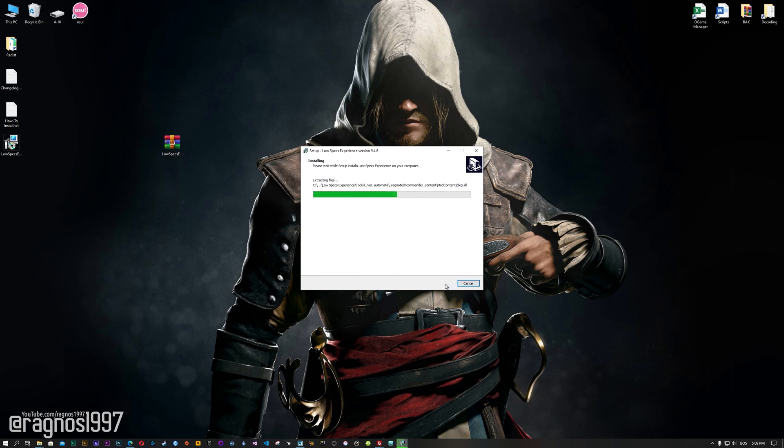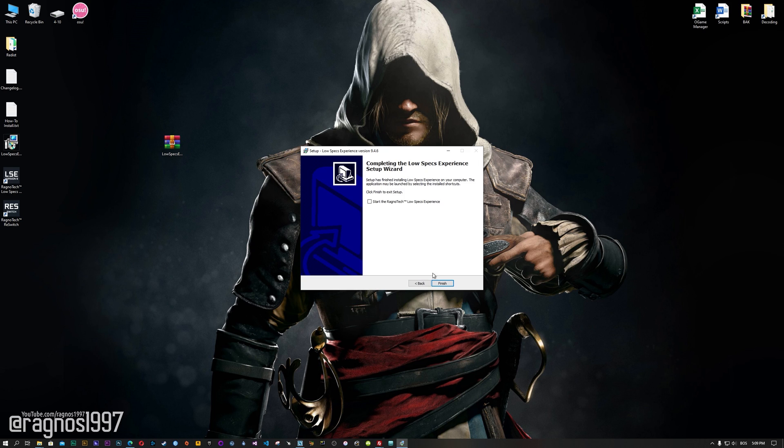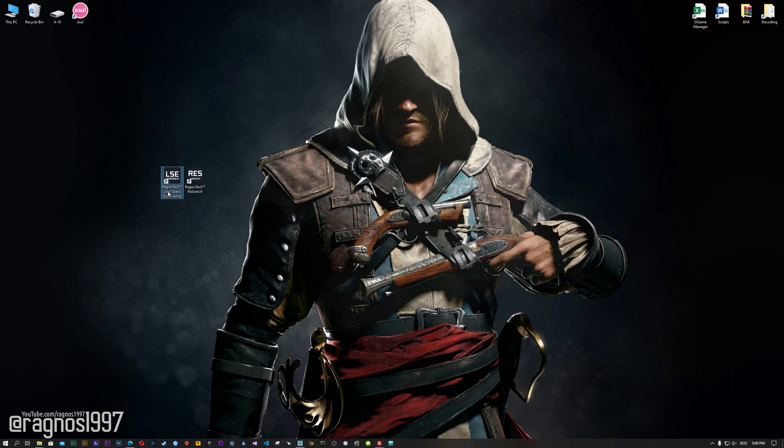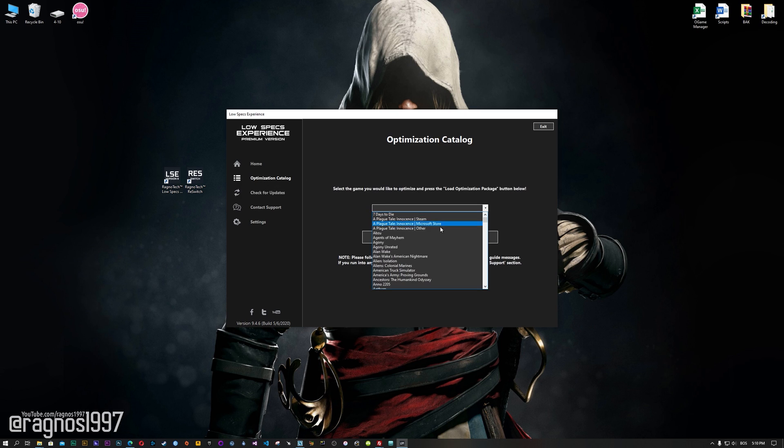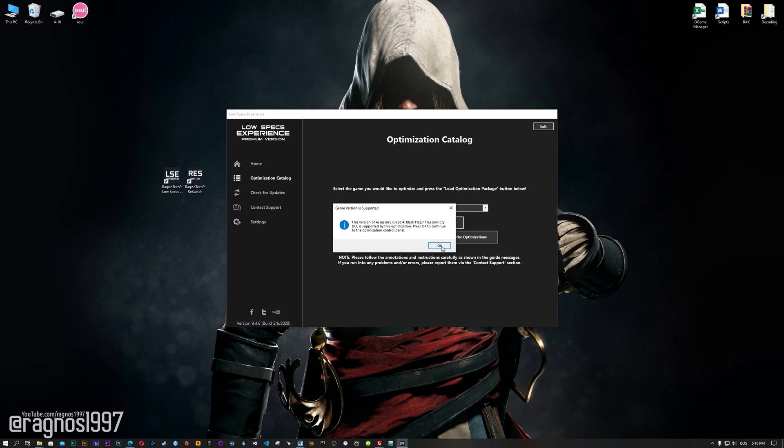Now start the installation process for the Low Specs Experience. Once it's done, start it from your desktop shortcut, and head over to the optimization catalog section. From this drop-down menu select Assassin's Creed 4 Black Flag or Assassin's Creed Freedom Cry, and then press load the optimization package.